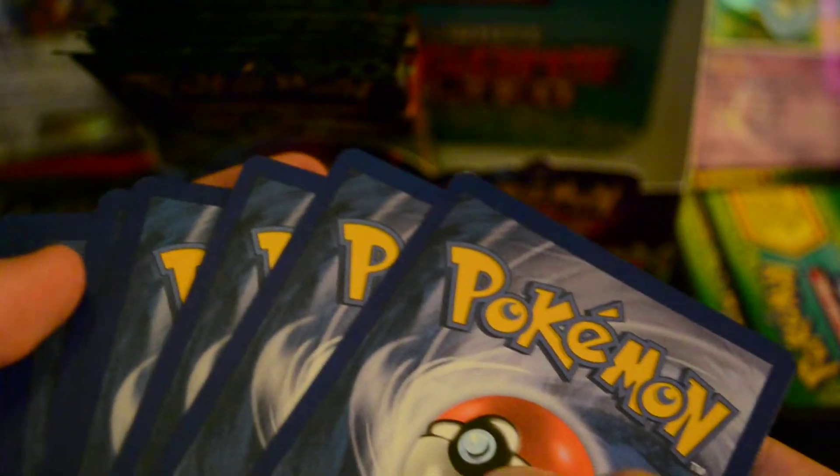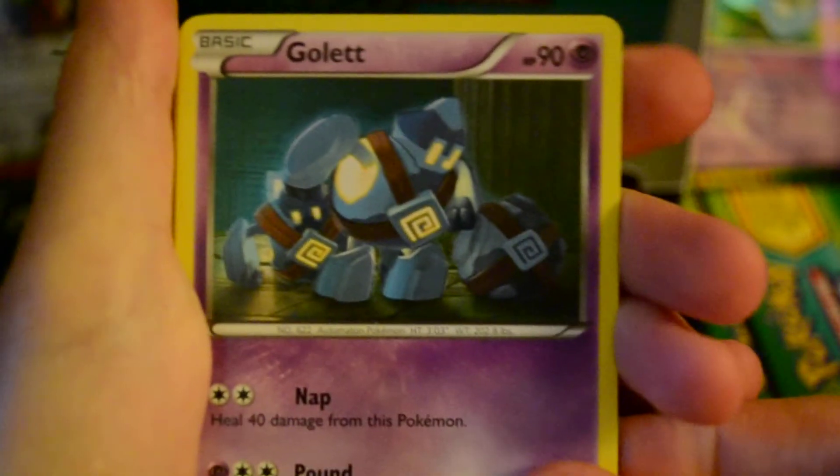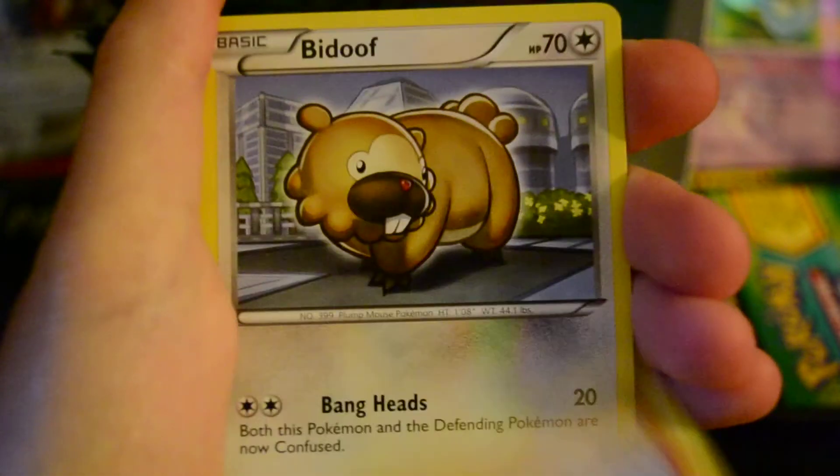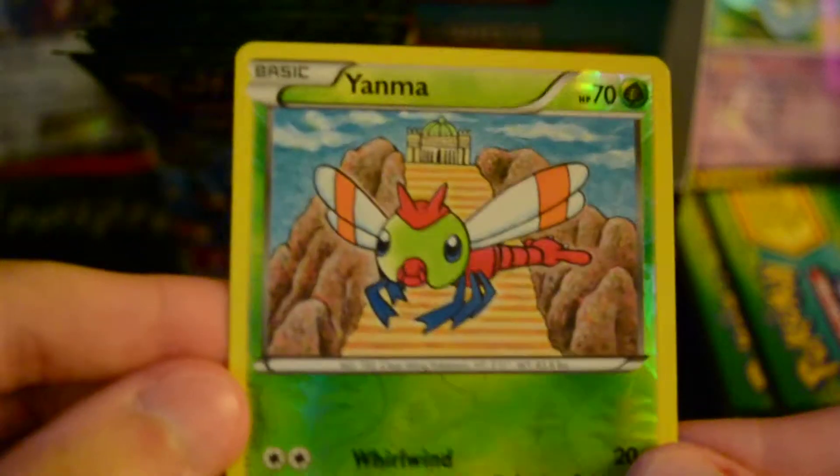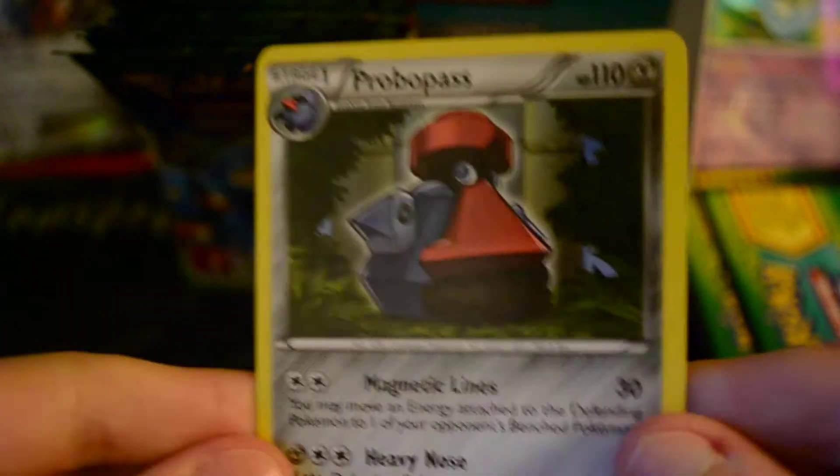We've got something like ten packs left — I haven't really counted them. So, we've got Gullet, Electrike, Dino, Paltoy, Bidoof, Sock, Adeno, and Durant. And my Reverse is Yanma. And my Rare is another Probopass, also up for trade.